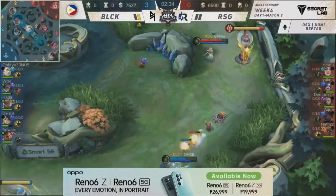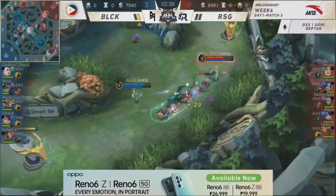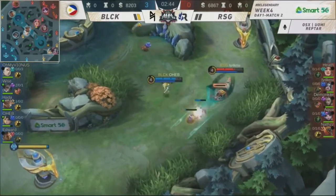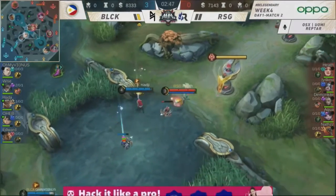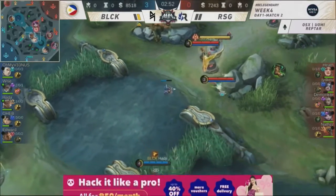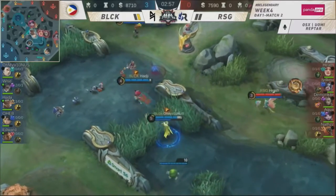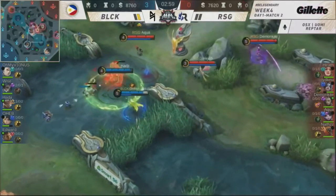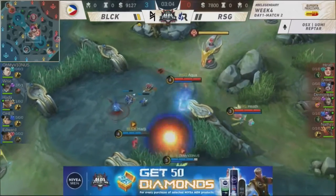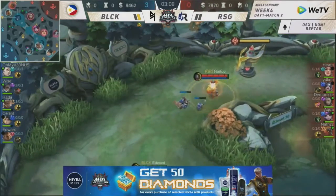But Demon Kite misses the Retribution. Oh My Venus with the Estus — the level 3 Estus with zero damage items, stealing away the Turtle. That was just an upgraded basic attack that somehow got it. You know, that's like a 1 in 5 chance. If this was another episode of Marvel's What If — Oh My Venus stole away the Turtle. What if Demon Kite was able to secure it? And that's all we can ask now.